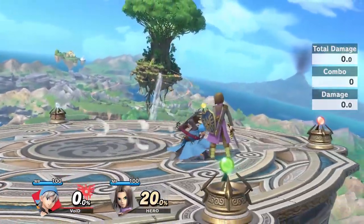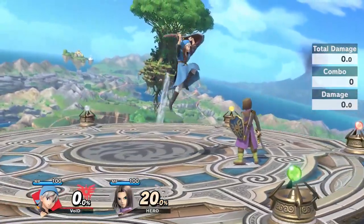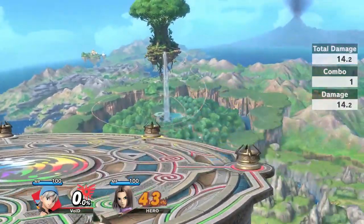His grounded burst options aren't the best though, since you don't really have a really good dash attack. So just pick whichever move you want to use in neutral and work from there.